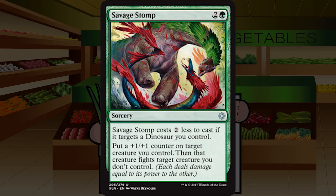Savage Stomp is up next — two and a green for a sorcery at uncommon. It costs two less if it targets a dinosaur you control. Put a plus one plus one counter on target creature you control, then that creature fights target creature you don't control. This is strictly better than Hunt the Weak, which was already totally playable. Being three mana instead of four makes it much better, and if targeting a dinosaur it's just premium removal. B+ — I'll first pick this in weaker packs, first pick it over Pounce despite being sorcery speed. Really solid.